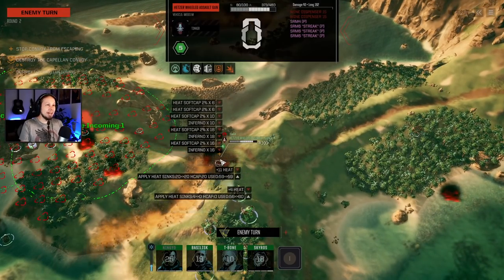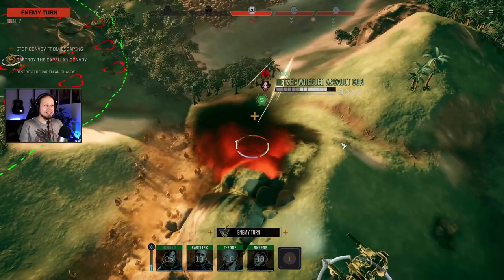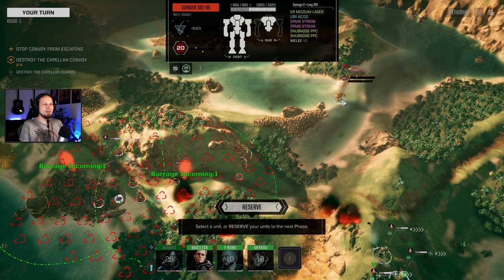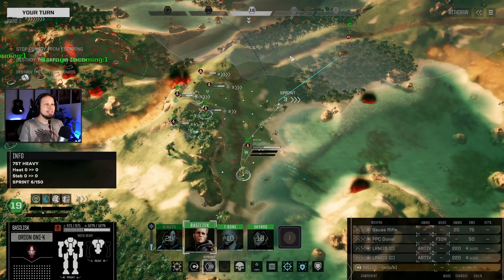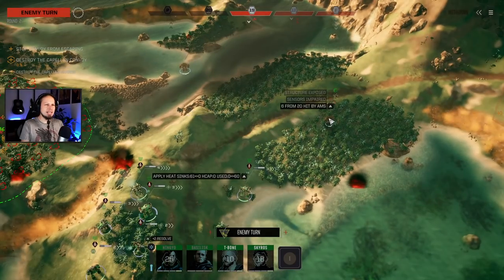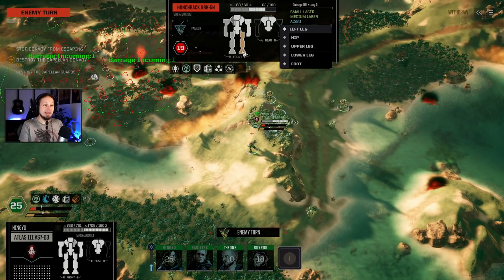Tastes like burning! A 74 rocket launcher - that's a pirate bandit with a lot of heat. A Sunder with double snub, double streak, LB10 got my tank and got him good. Fair enough. The hunchback took 100 damage - that forehead shot is AC20. So what about King Wolf? I'll move back and continue on the Blackhawk because I'm scared of that gauss rifle. The other guys can just walk through the mines anyway.